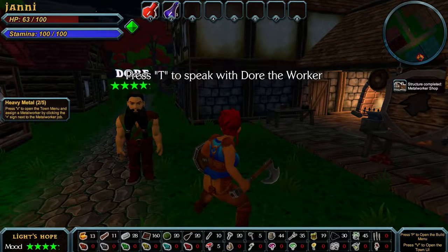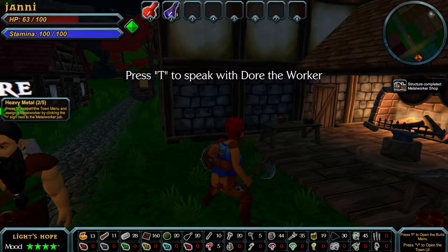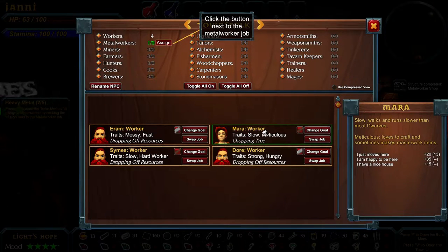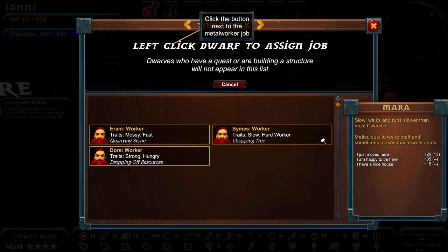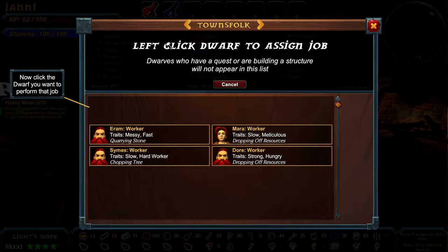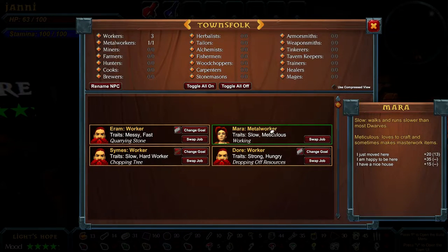Structure complete — metal worker shop done. Press V to open the town menu and assign a metal worker. We need Mara for this — she's the one who can sometimes make masterwork items, so she's the one we'd want as our metal worker. There we go — left click the dwarf to assign the job. She's going to be a metal worker. The others are set to collecting stone and wood.